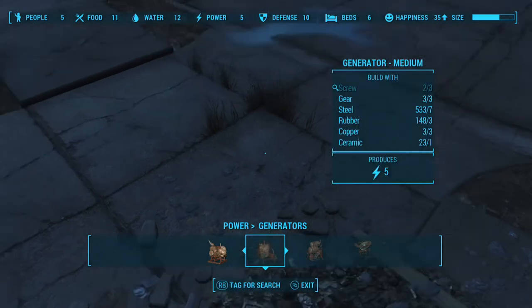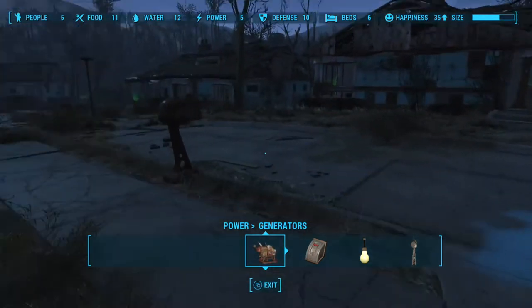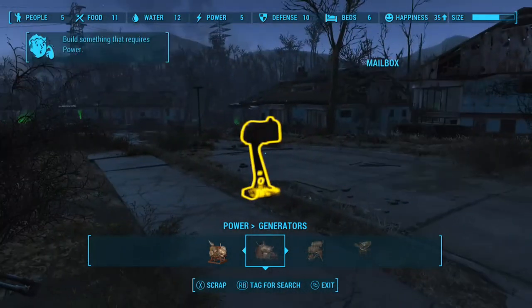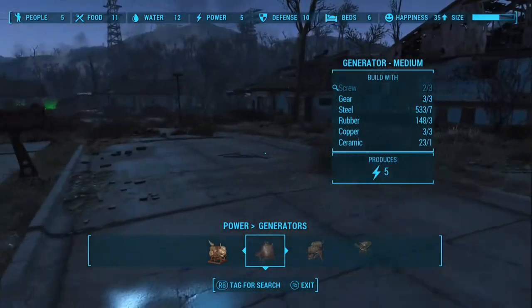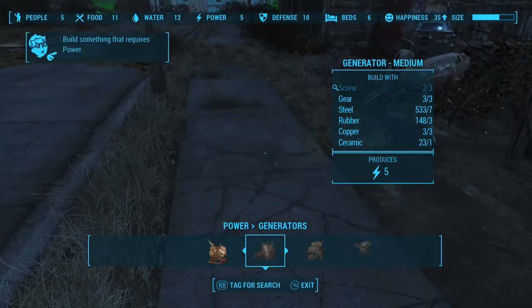Now you may be wondering what do you do when you're trying to craft an item but you don't have one or more of the components. It's actually pretty easy. In the case with this generator, what you want to do is go to the item, press RB or whatever button it is on your system, and it will tag it for search. That doesn't mean that someone is going to go looking for it — what it simply does is put a magnifying glass next to all of the items that have that particular component in them.